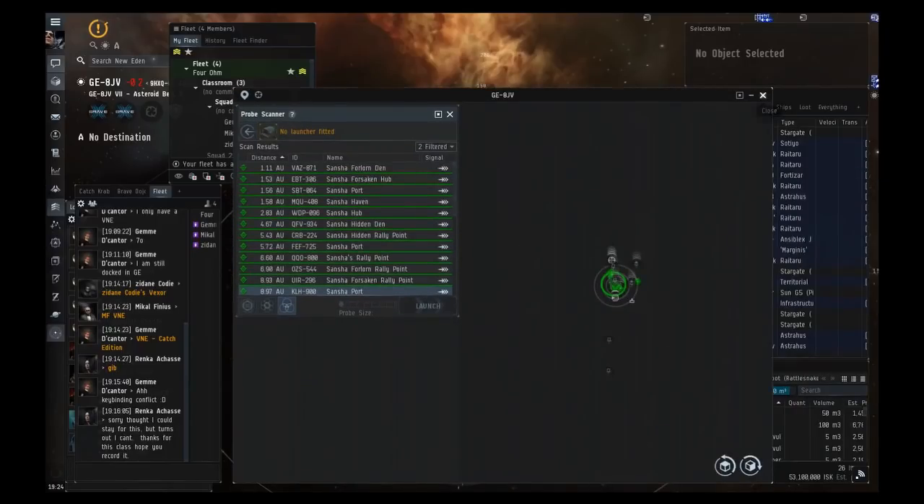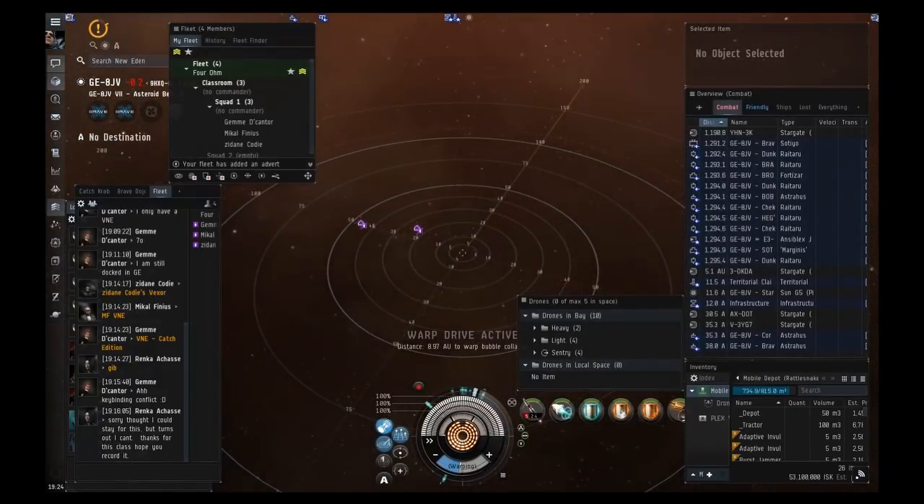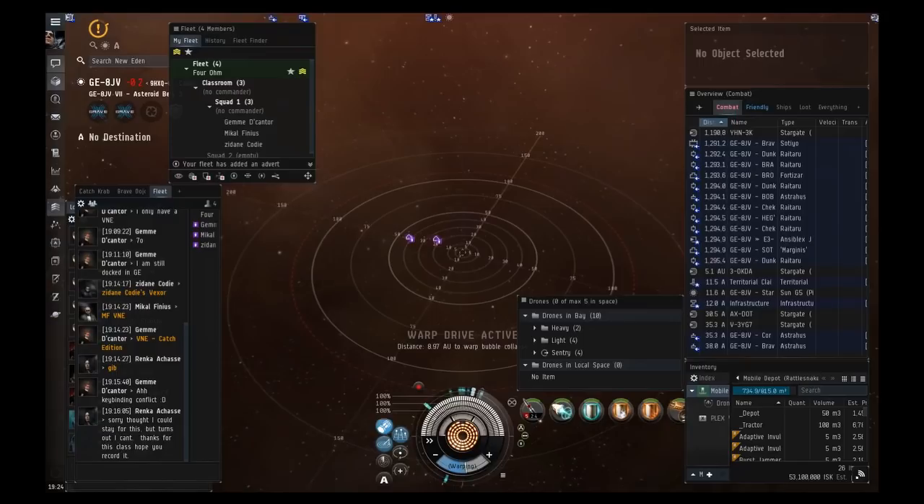Take this warp. By the way, if you're ratting in Catch you should always use Amarr drones — that's the Acolyte, Infiltrator, and Praetor for the different sizes respectively. EM damage deals the most to Sansha rats.